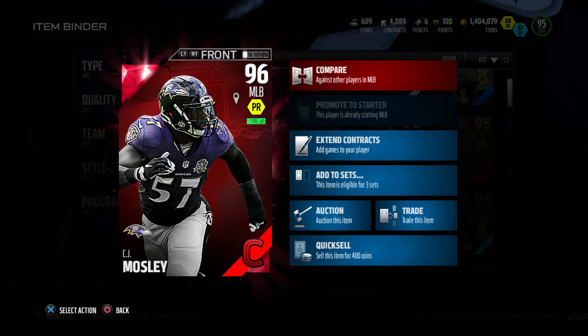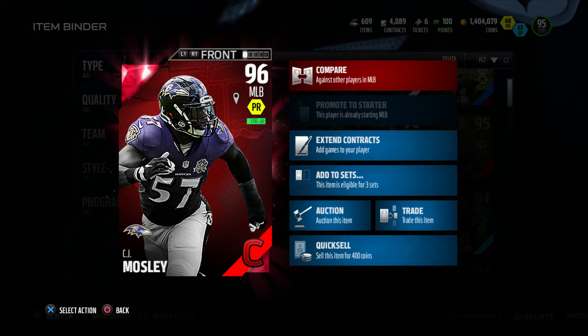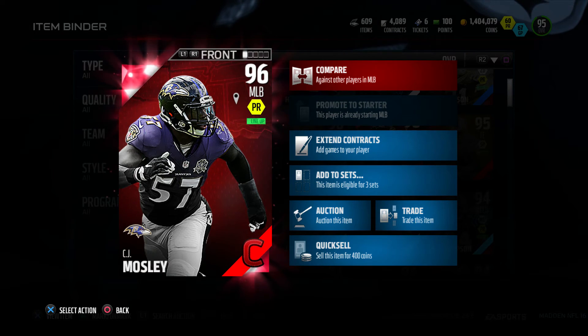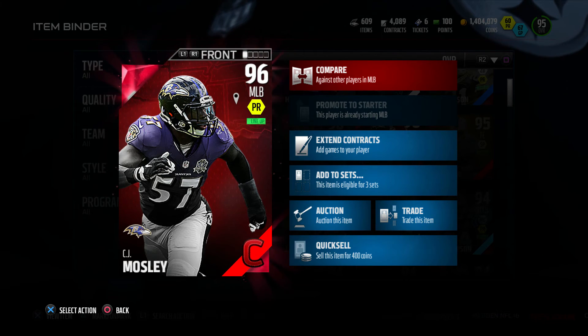Yo, what's going on my 2 family and welcome back to another video. How you guys doing? Hopefully you guys are doing great. And today I brought you guys a player review of 96 overall middle linebacker Campus Hero edition CJ Mosley.